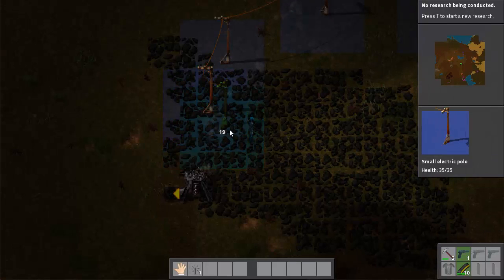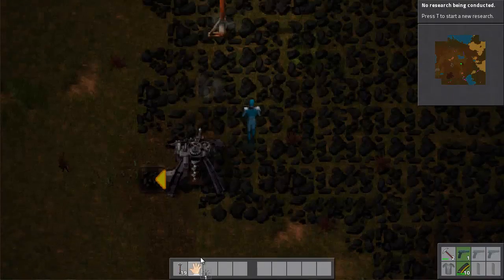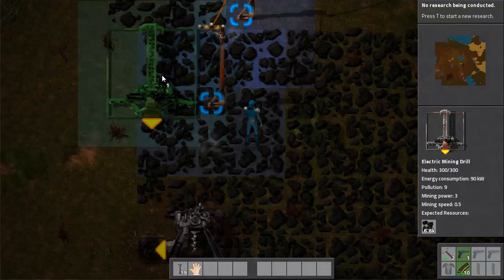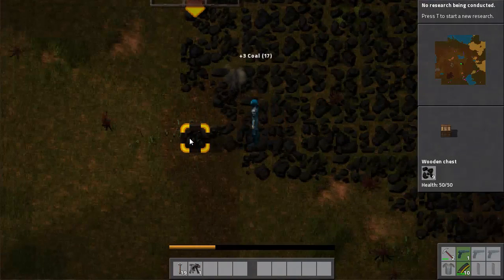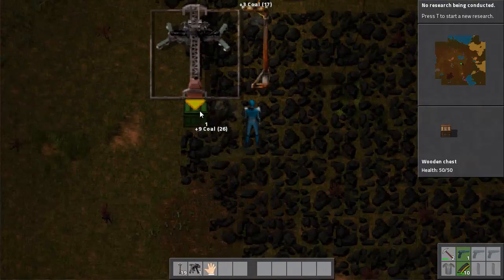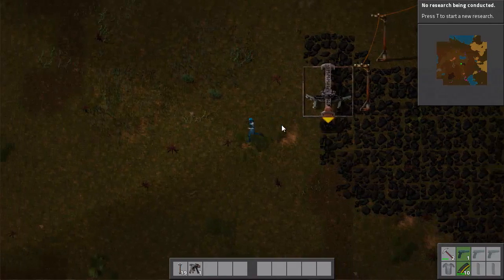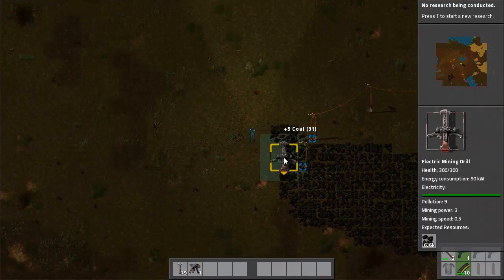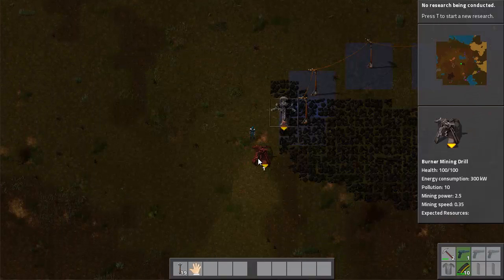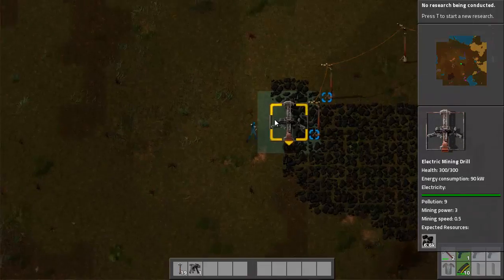Once I have power, the very first thing I like to put on the electric mines is coal, because then I'm not using coal to mine coal — which is always a little silly but has to be done in the middle of the game. The first electric miner goes here. This actually produces roughly 0.5 mining speed compared to the burner miner's 0.35 — so not quite double, but noticeably faster.